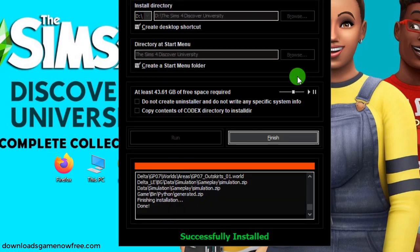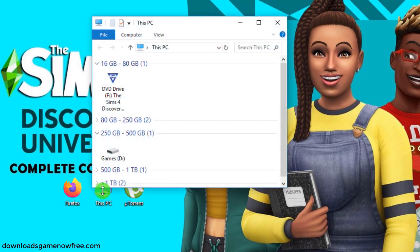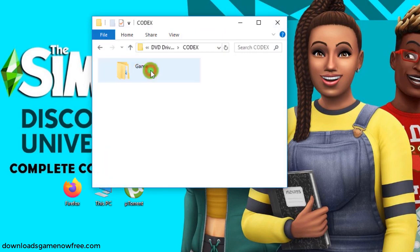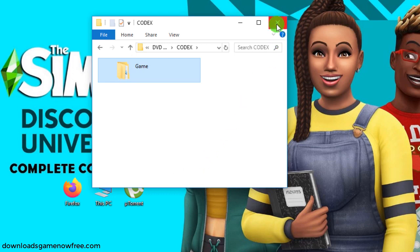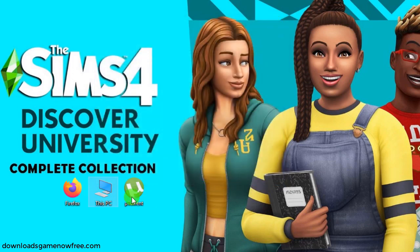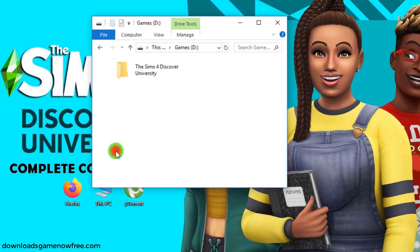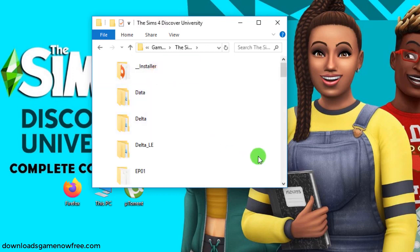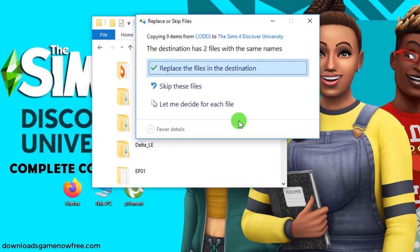You can see the game is successfully installed. Now hit finish to exit. But don't start playing yet — we need to go back to the DVD. Then open this folder and copy this. Now go to the game install folder. This is my install folder, so open it up. Paste the files in here, and replace some files when asked. And we're done.